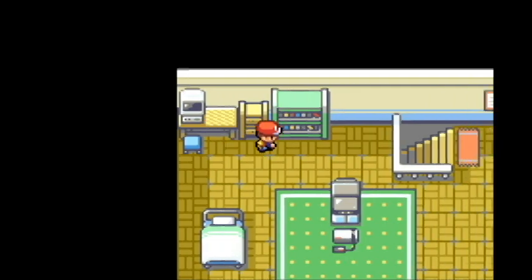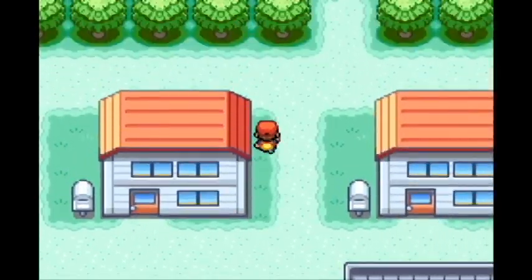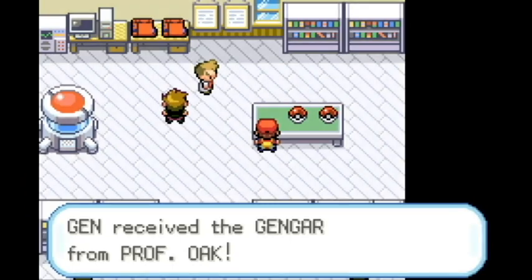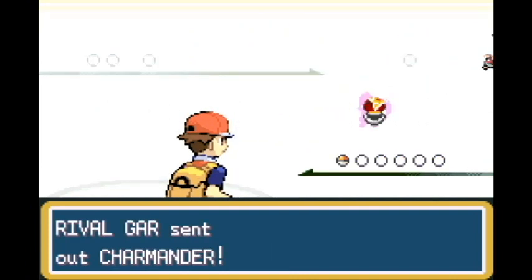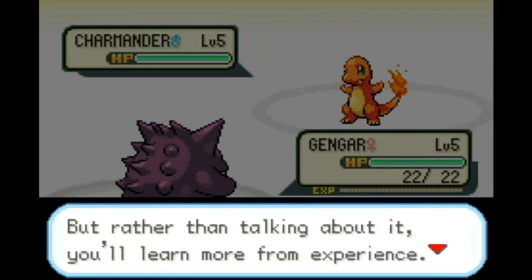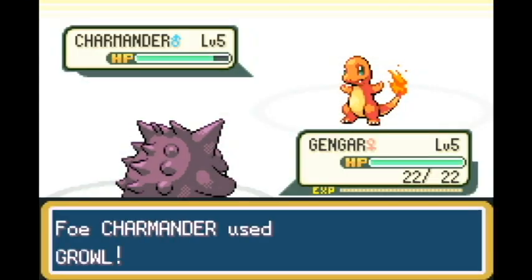Not being hit by normal moves isn't great in-game generally, but early in the game every Pokemon has normal moves - everybody learns Tackle, Scratch, some move like that. You can't be hit by them, and you'll see that in the first battle with Charmander. Charmander can't actually do anything, so it is one heck of a long battle with Lick.